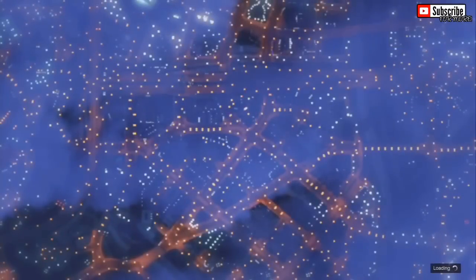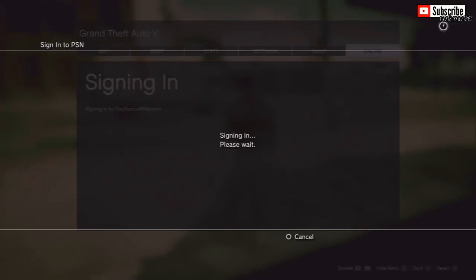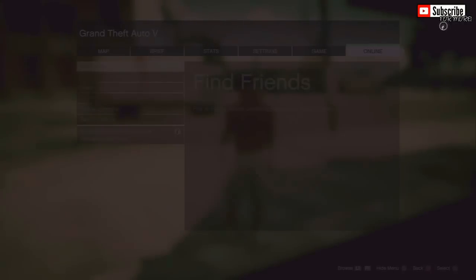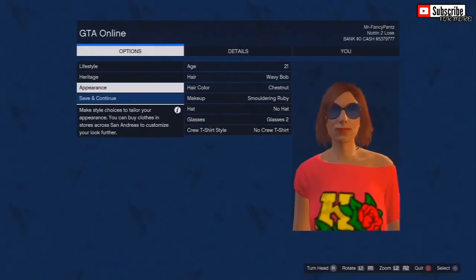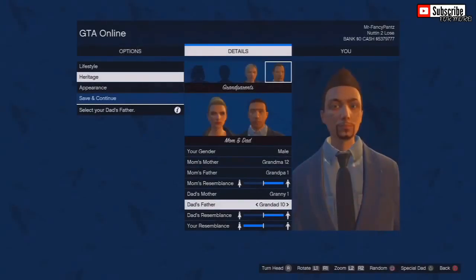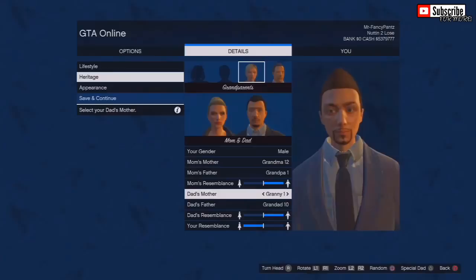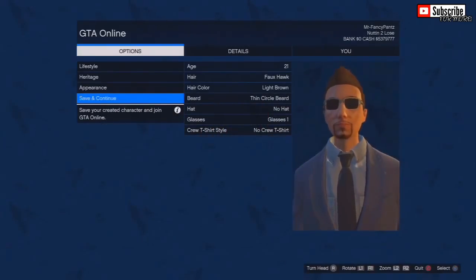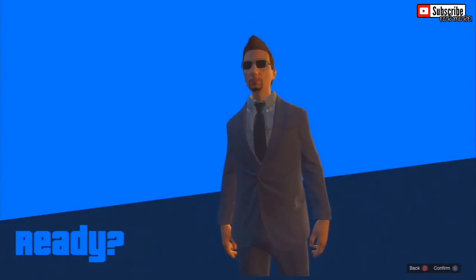Once you guys have done that and you've actually signed out, it should say you've been booted from GTA Online. Go ahead and sign back into your PlayStation Network ID or your Xbox Live account and go to the choose character option. As soon as it loads, what you need to do is choose your main character and you'll get the chance to actually alter it. From there, you can change the gender, change the style of your looks, or whatever you guys really want to do. You can obviously rename the character also — and yeah, the glitch is all done and complete.